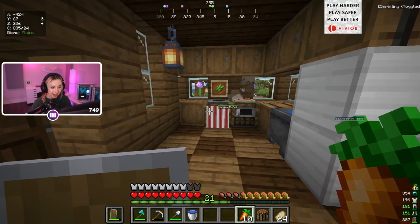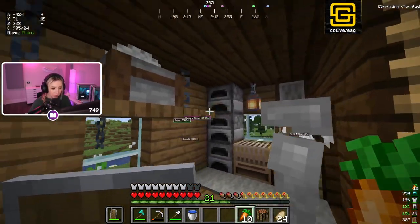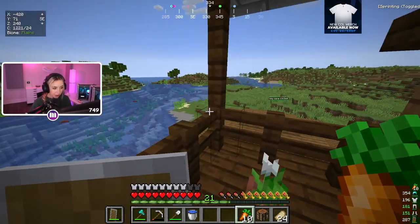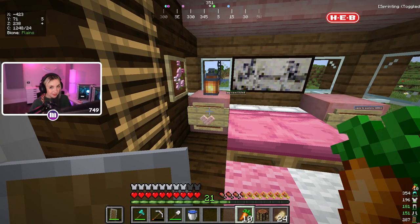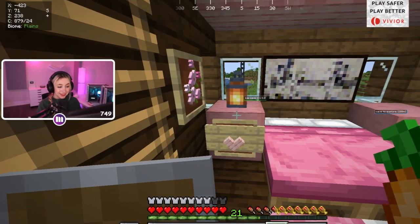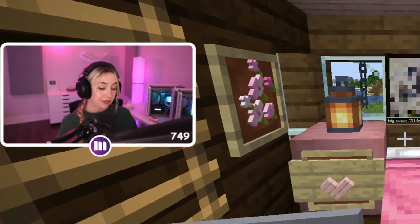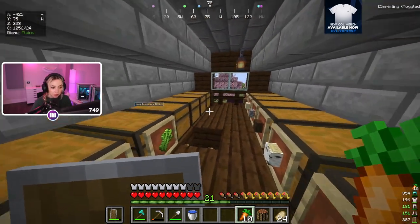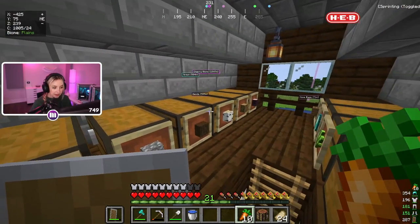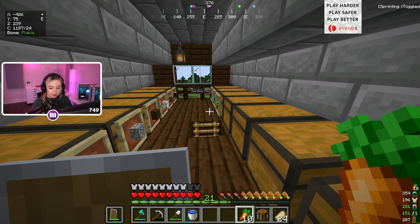I took all my interior decoration from my old birch build and brought it over here plus a little bit more. Going up the stairs we have the second floor - a bedroom, little tool room with an armor stand, a little balcony with a flower pot. I stole this idea from my friend Deja - she made the cutest little drawer nightstand and I had to use it. On the third floor we have a couple windows overlooking the river and the start of a storage room.